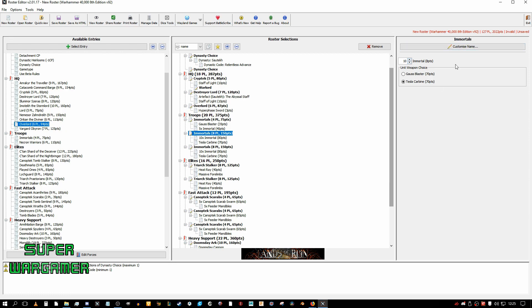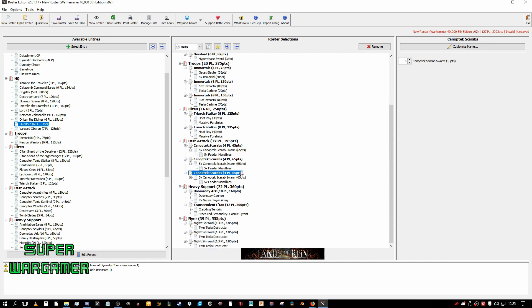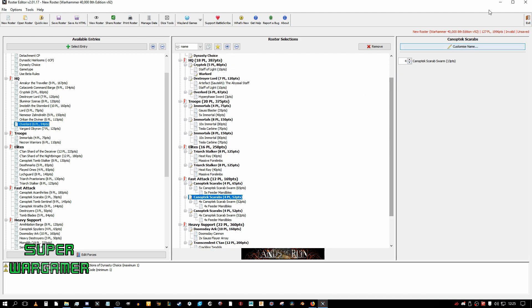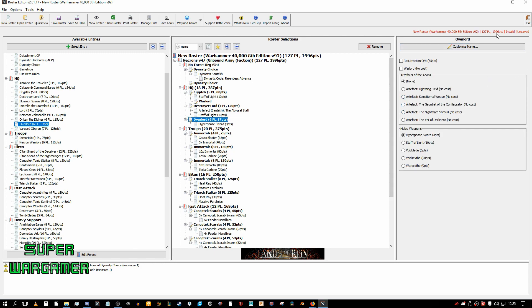We have three units now of Tesla, but we're over points. So what we need to do is get rid of 22 points somehow — maybe remove a Scarab here and a Scarab there. We're four points under now, so we grab what we need. This is why I recommend using Battle Scribe, because this is just time saving. And there we go — we have a Mortal Wound Dynasty.